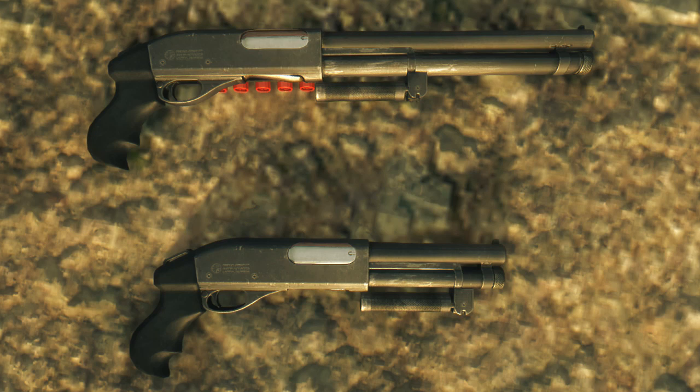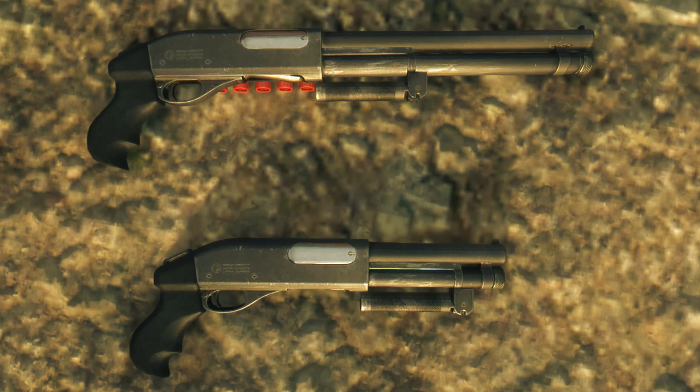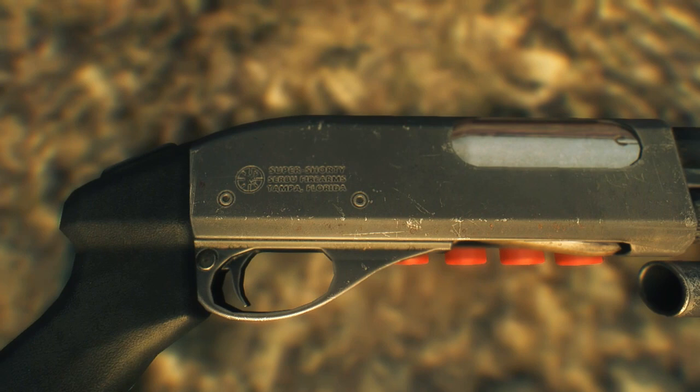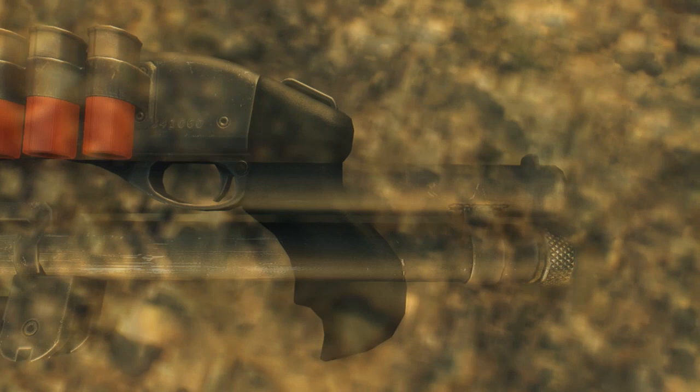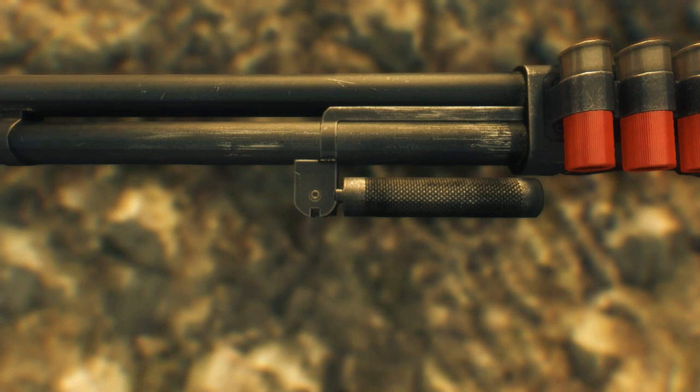First off is the Serbu Super Shorty. This is a shotgun from the Millennia team - awesome custom mesh and texture as usual. Beautiful model, beautiful everything. There are two mods you can put on this: the super longy parts which adds ammo capacity plus three, and the side saddle which gives attack damage plus three percent. Pretty cool, fantastic work as always. We're going to be blowing away people.